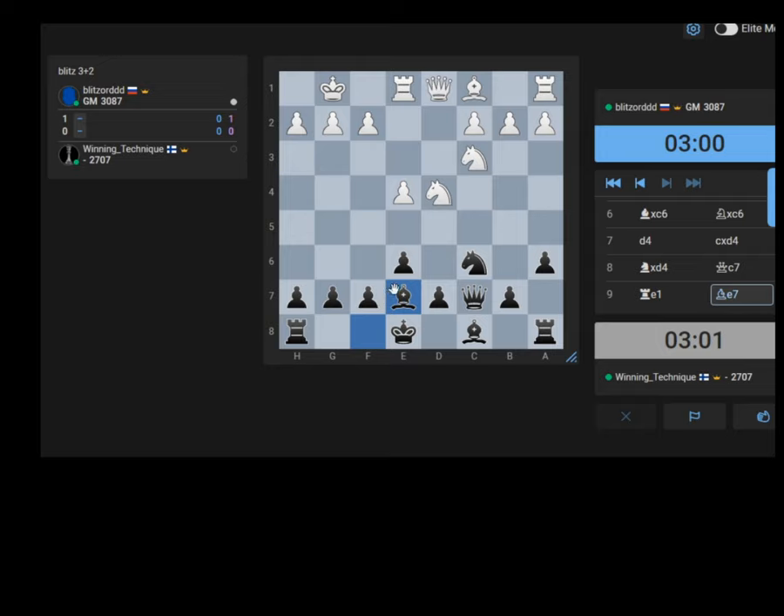There should not be a problem with that plan here. Bishop to e3 is perhaps the standard move for him here, or maybe Queen to f3, or even Queen to g4 could also be good. But then I can just castle - if he plays Bishop h6 I have Bishop f6, Knight d5.